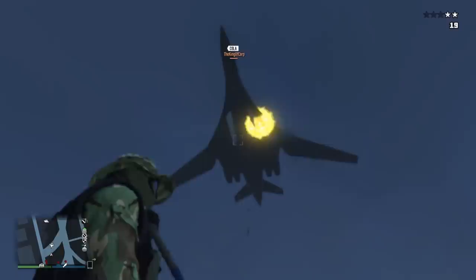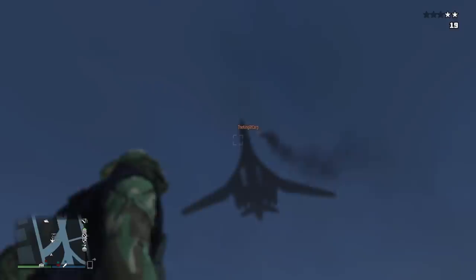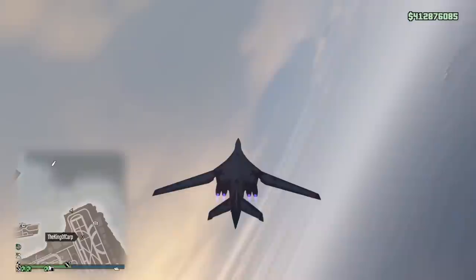Rockstar is completely capable of adding armor to planes. The B-11 Strikeforce takes, I think, six homing missiles to destroy and it can tank RPGs as well. But for some reason, this massive plane, the Alkanost, can't even take one RPG before blowing up. It's really sad. I don't know what the hell they're thinking.